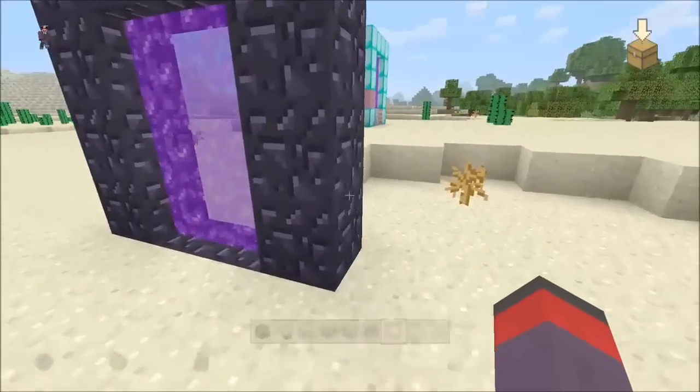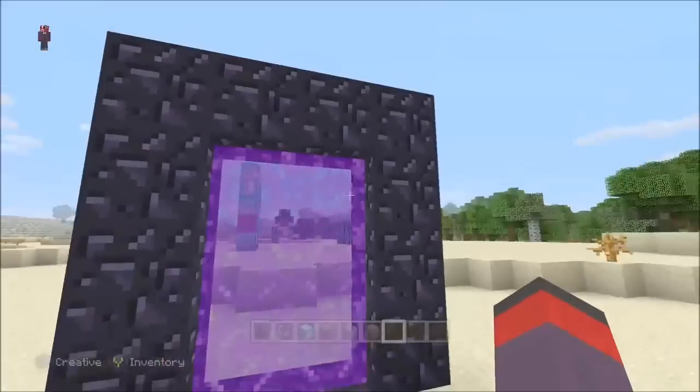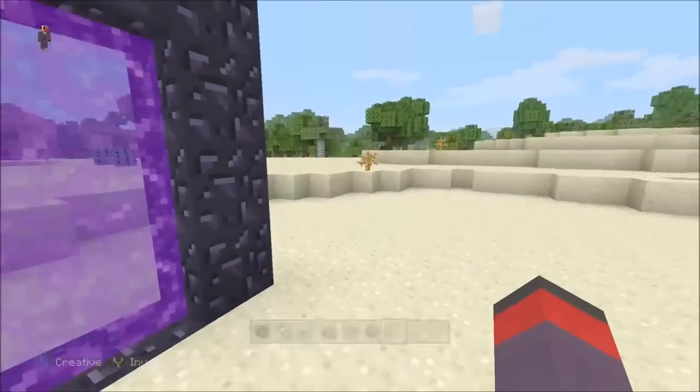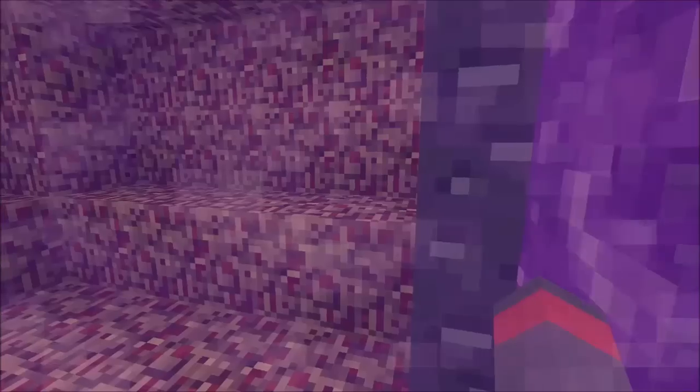You need to know how long a pick takes to break the portal — a pick takes about 15 seconds to break it, and you take about five to six seconds to get into the nether. So you can count that out and try to enter the nether as soon as you do it.